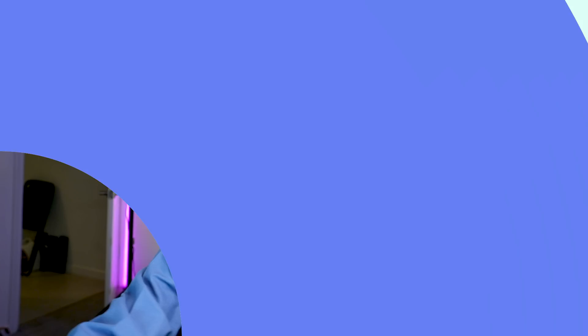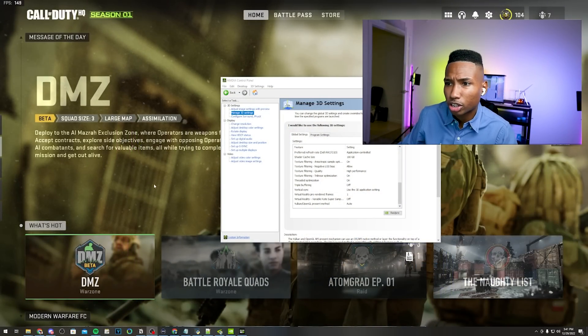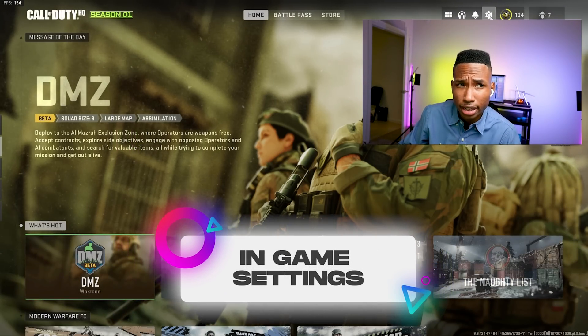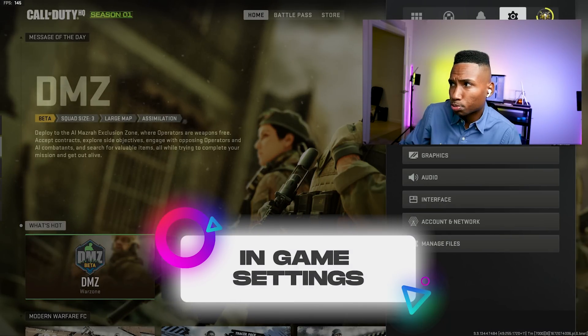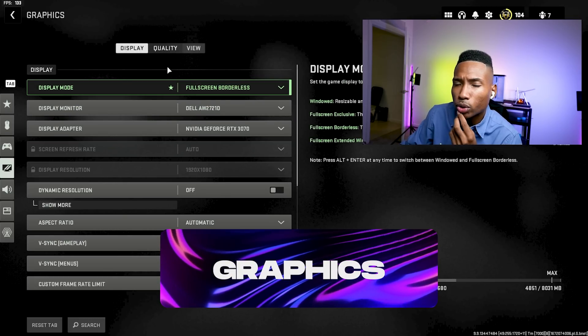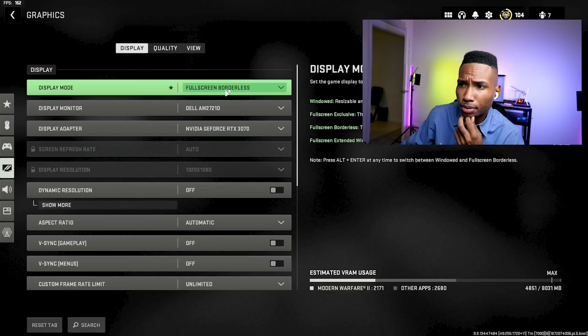Let's get into it. The first thing we're going to do is head over to the in-game settings. Press the little cog wheel, go into graphics, and just follow along with the settings here.